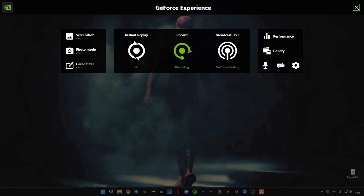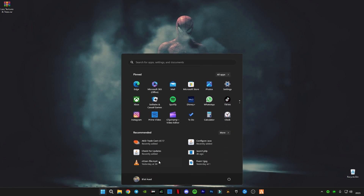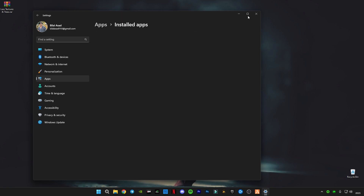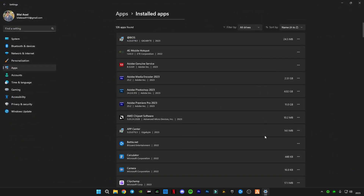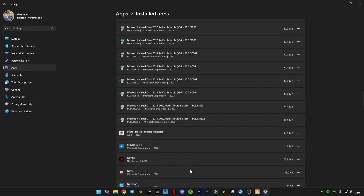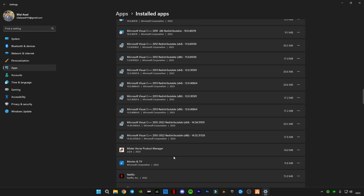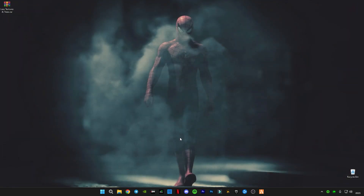First of all, open your Windows Settings, go to Apps, then Installed Apps. I'm going to suggest you delete all the unnecessary apps that you won't use. There are some things you have to not touch, like Microsoft things, Visual C++, Microsoft Update, theme store, etc. Except these, delete the unnecessary apps you don't need.